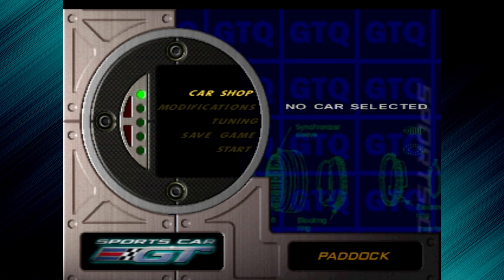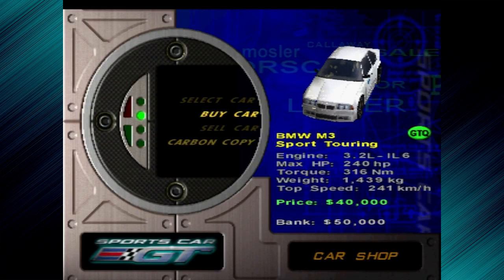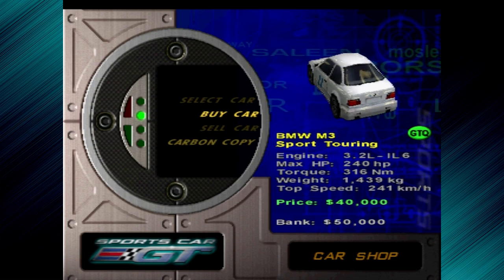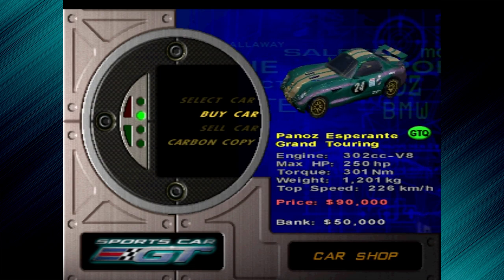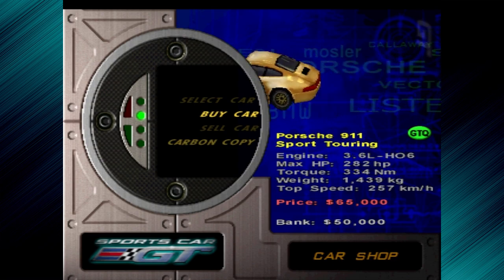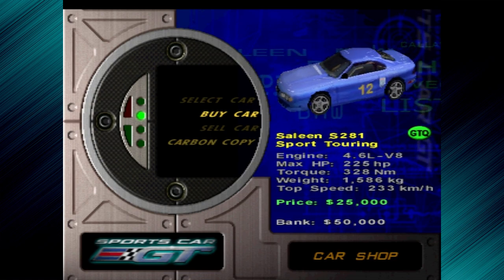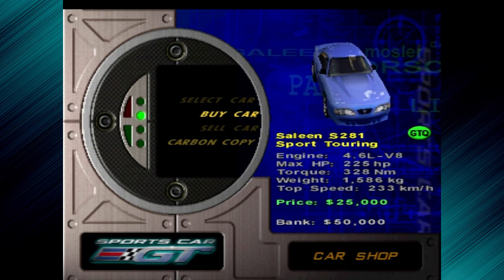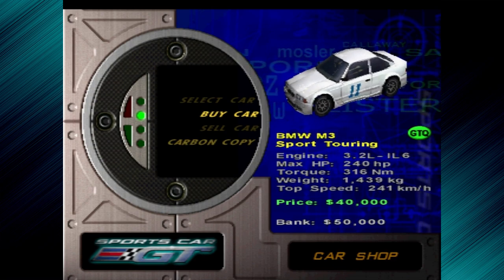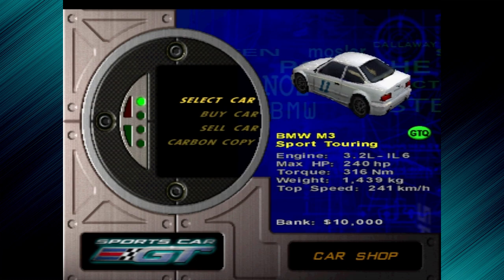This has a little bit of an element of simulation to it as well. You haven't got any cars to start with — you have to go and buy one, which is what we're going to do. We're given $50,000 to start with. You can select between the BMW M3 Sport Touring, the Panos Esperante which we can't afford at 90 grand, the Porsche 911 — again 15 grand short — and the Saleen S281, which from personal experience isn't the best; it's pretty slow and you get a lot of sliding. So we're going to go with the BMW M3, car number 11. We have 10 grand left.